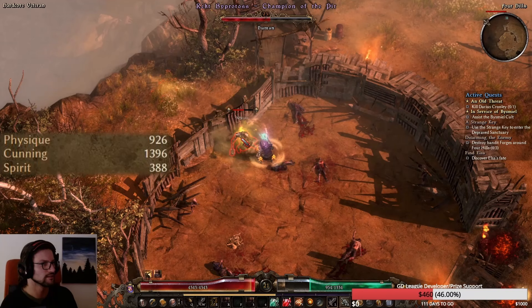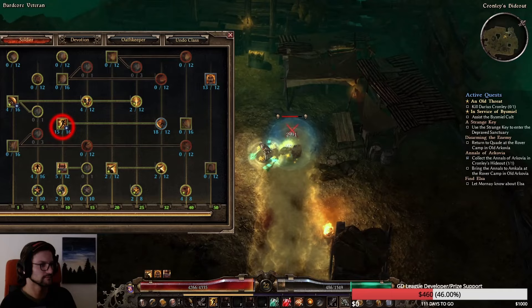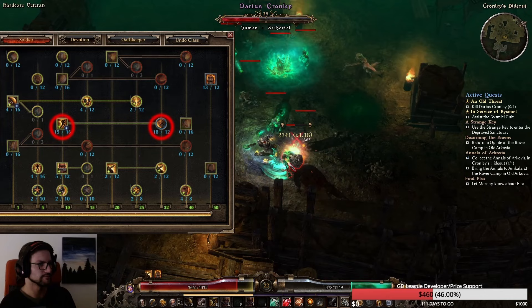For skill point allocation from Act 1 through 4 up to around Logorrean, put points into Blitz but be careful with energy management — don't dump too many points in at once depending on your energy regeneration, though you can eventually max it out. Blindside doesn't cost much energy, so maxing Blindside is always good with no downside.